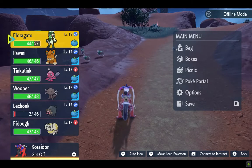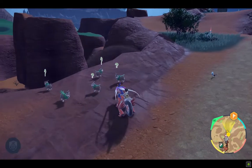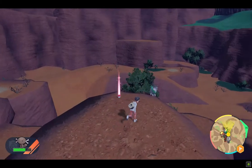We've got a watchtower — let's mark that on the map so it will be easy for us to move around through flying taxis. Skiddo is nearby too.